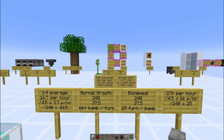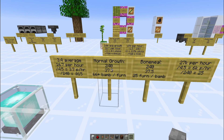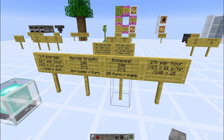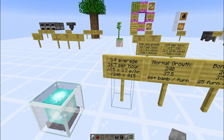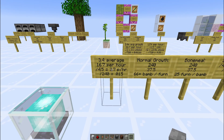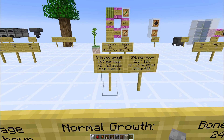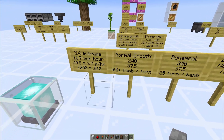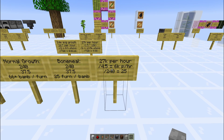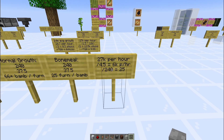Taking a step back to look at the planks again — letting it grow naturally, we end up with the same numbers: 240 planks needed, 37.5 hopper limit. But now we only need 66 bamboo plants per furnace. And if we bone meal, we can actually fuel 25 furnaces. Here's the math: instead of dividing by 2, we divide by 4.5 — divide by 9 to get the block of bamboo, but times 2 to get the bamboo planks. So 3.7 planks per hour naturally; dividing that by 240 is 0.015, meaning 1.5% of a furnace per plant, and 1 divided by that is a little over 66 bamboo plants per furnace. For bone meal, 27,000 divided by 4.5 gives 6,000 planks per hour; dividing that by 240, we can fuel an even 25 furnaces per hour.